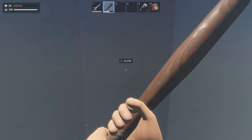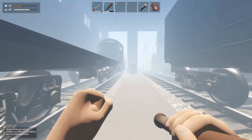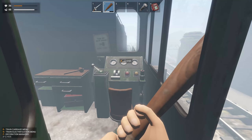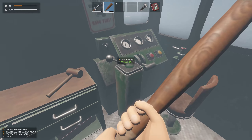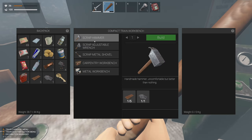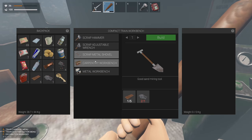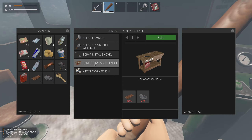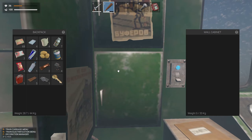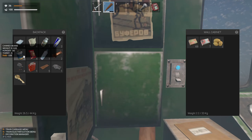Let's check the train out. This is the back end and this is the front end — you actually get to drive the train. You have ignition, forward and reverse, brake, and speed controls. There's a little workbench where you can make a scrap hammer, scrap wrench, and scrap shovel. Those take some scrap metal. There's also a more advanced workbench and a metal workbench, plus some basic storage that can hold 20 kilograms.